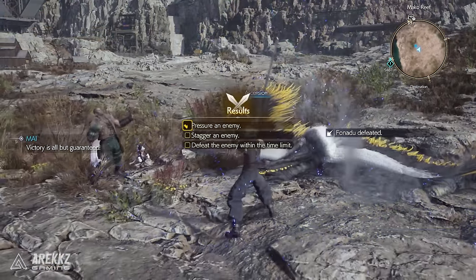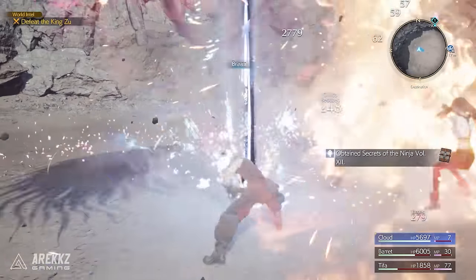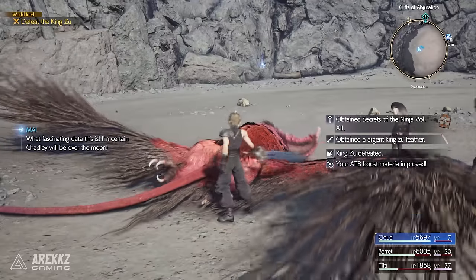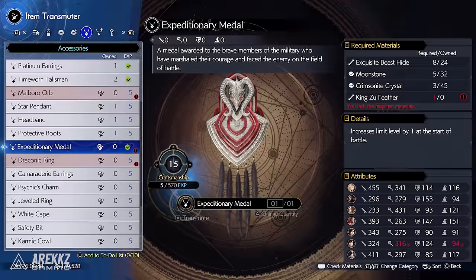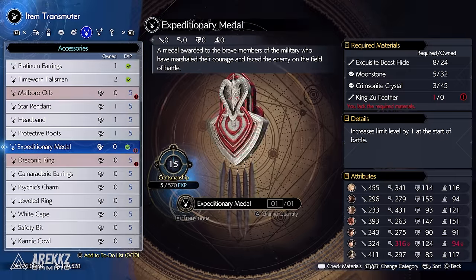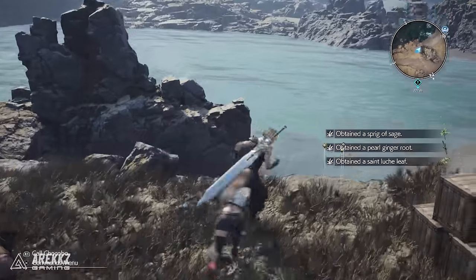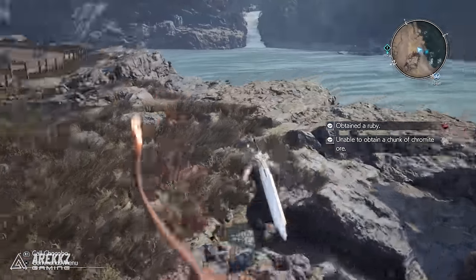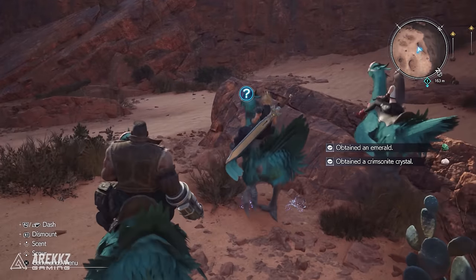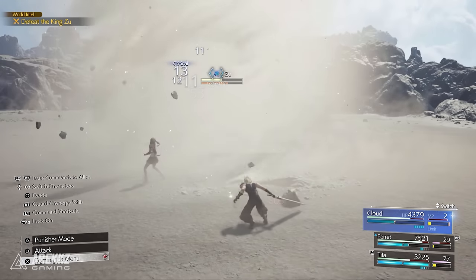To get this item you will need to defeat King Zhu in the Nibel region — it's the classified intel world boss of that area — and get the transmuter chip by completing other world intels to gain it from an excavation site. To craft it you need 8 Beast Hides found all over the Junon region, 5 Moon Crystals found in the Nibel region with an increased drop rate, 3 Crimsonite Crystals from the Cosmo Canyon region, and the King Zhu Feather obtained by defeating King Zhu.